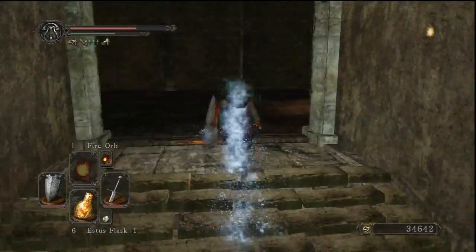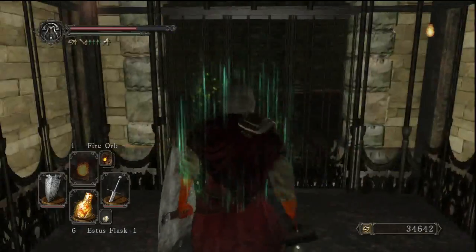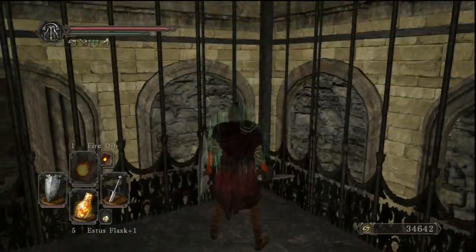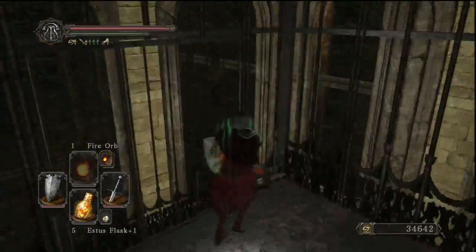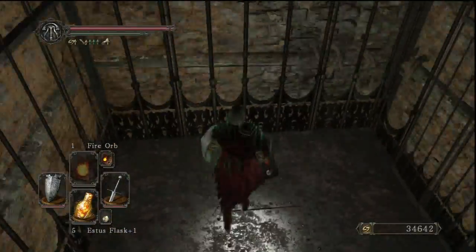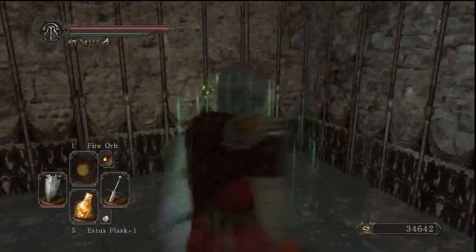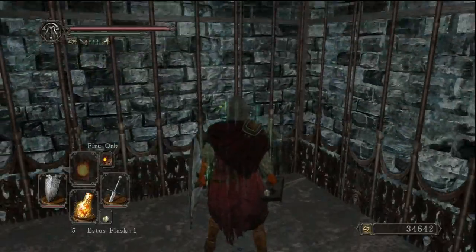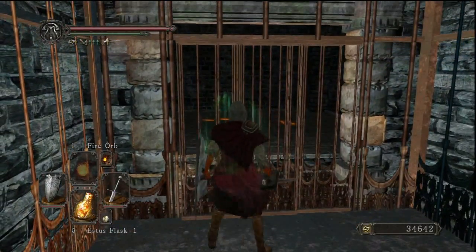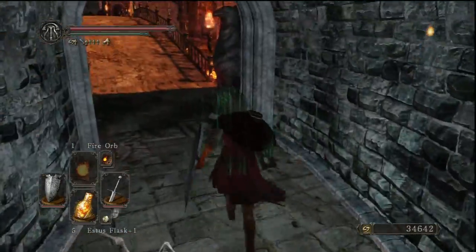Let's get a move on — 34,000 souls. I'm going to go to Iron Keep. What I think I'm going to do is finish up the Shaded Woods first, pick up the Partisan — I still think it's going to be my main weapon, even though I'm really liking the Long Sword. I want to try out the Spear weapon. And then go back and fight the Lost Sinner in New Game Plus to get Flame Weapon, because that's going to be a very useful buff.